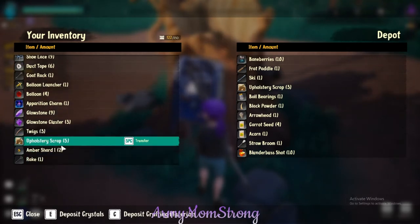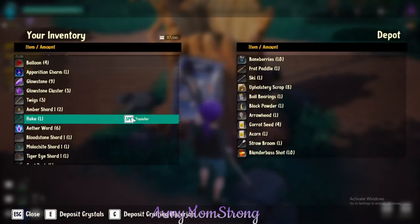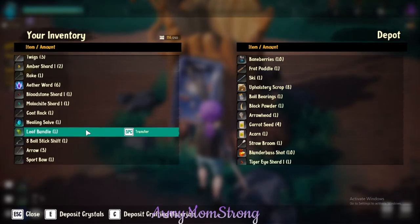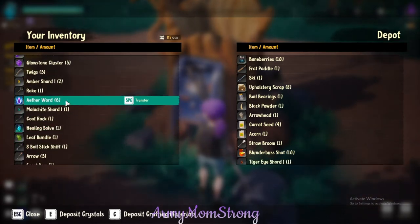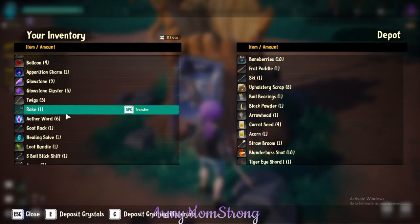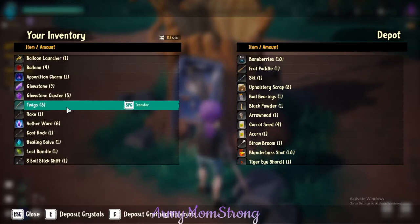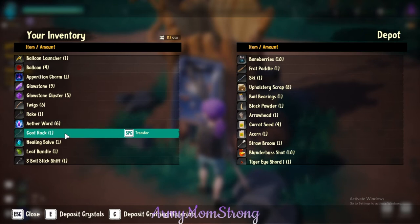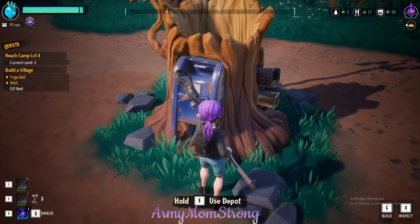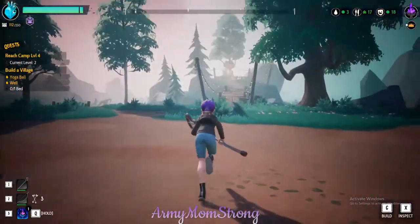I can sell the twigs, sell the amber, sharp upholstery scrap — let's go ahead and move that. I need a lot of this stuff but we can get it back if we need it. We'll sell some shards. We still have like a hundred slots so I think we're doing okay.